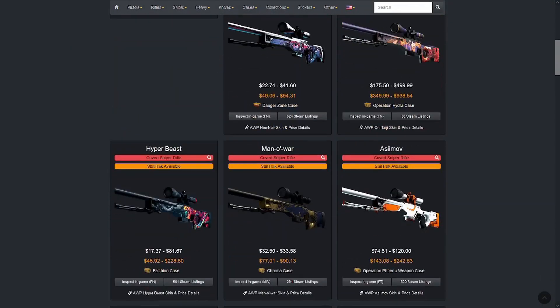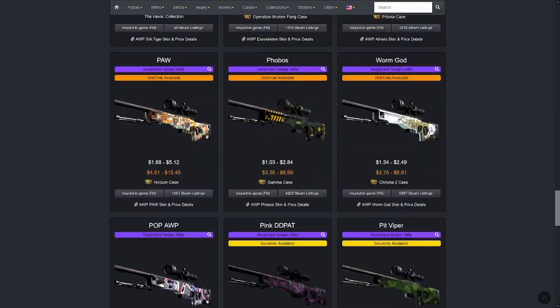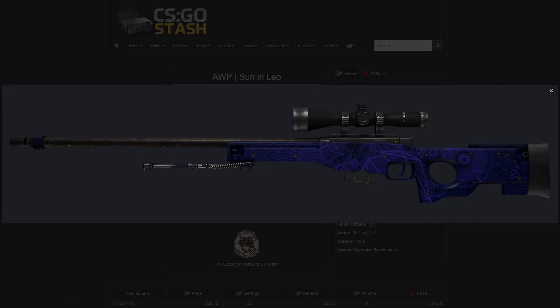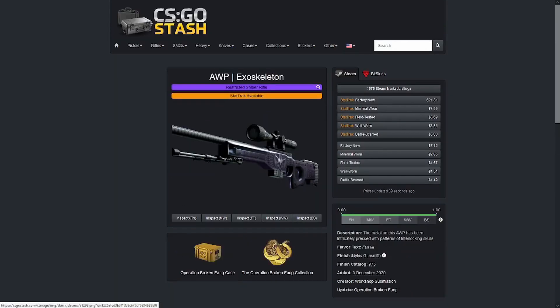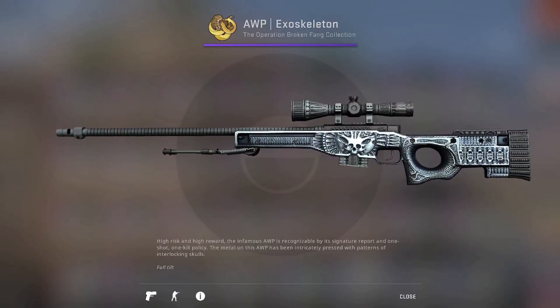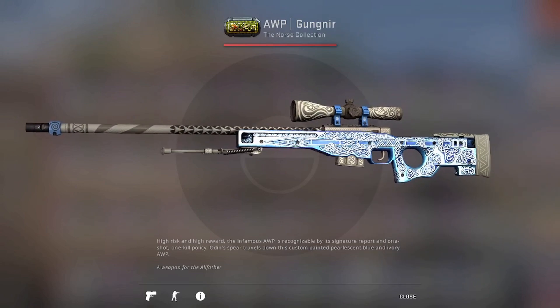To get things started, we need to find an AWP that will obviously form the base of the skin. We can't just use a Gungnir — we have to find an AWP that is blue or that resembles a Gungnir. The closest thing to it would be the AWP Exoskeleton. These two look really close to each other. One is just brighter than the other, one has more blue and purple, but either way they're both pretty similar.